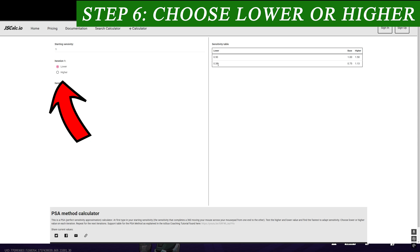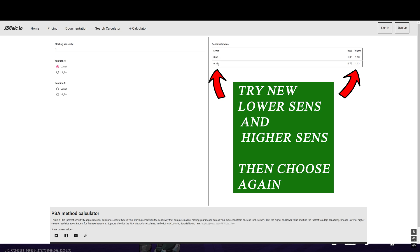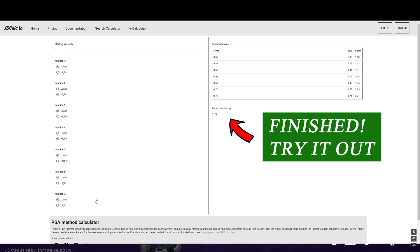That will spit out two more values — another lower and another higher. Pretty much you just repeat the steps we just went through: try the lower and the higher, then select which one you prefer. You're going to do that for seven iterations, and once you get to the seventh one, it'll bring the numbers close enough together that it can calculate your perfect sensitivity, which will be provided on screen.